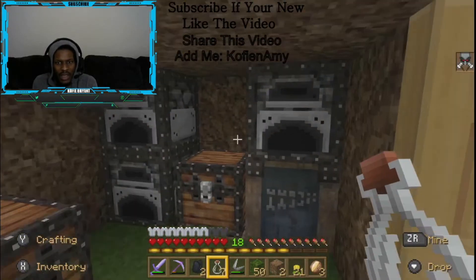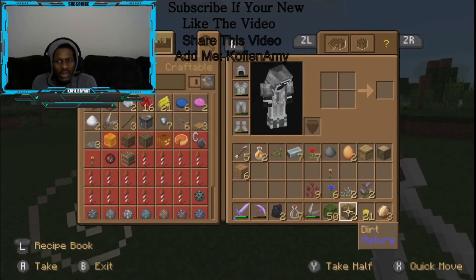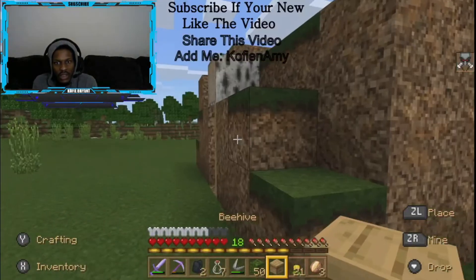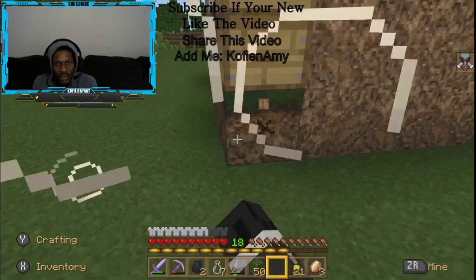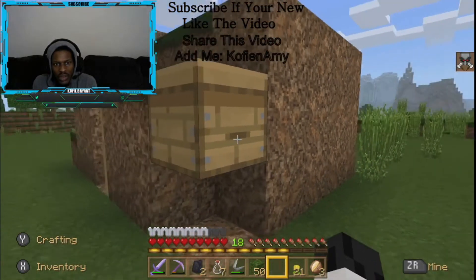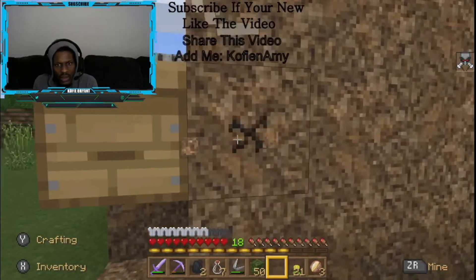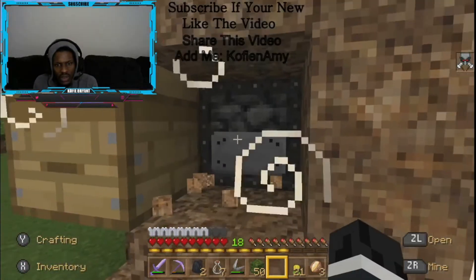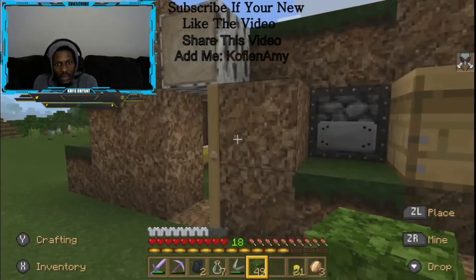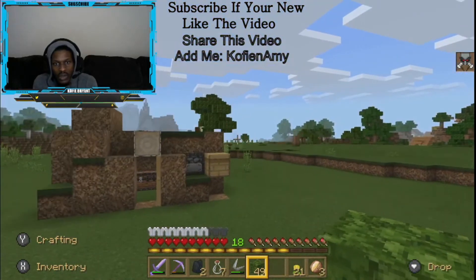I made a beehive! Let's put the beehive right here. It doesn't look like the other beehives - it looks a bit different - but it's a beehive so that works. Now I need to make a campfire which means I need to get more wood. Which direction is the closest tree?